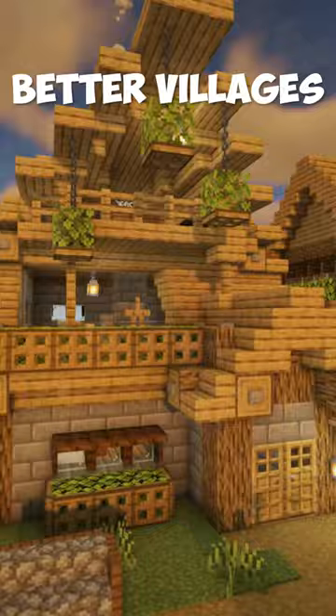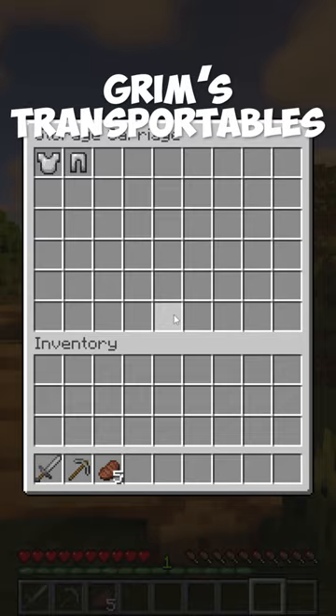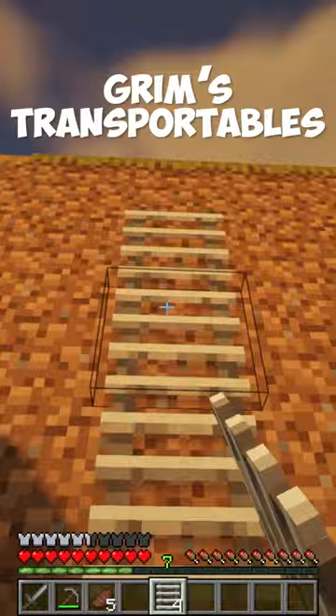The Grimm's Transportables mod adds a carriage that can be hooked up behind a donkey or horse to transport people and items. This mod also adds items such as the Telesender Rail and Iron Ladder.